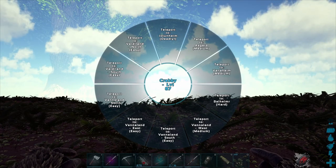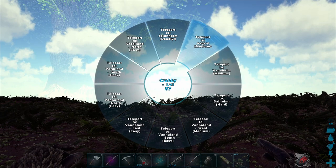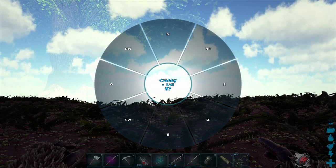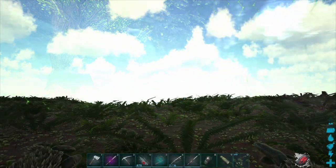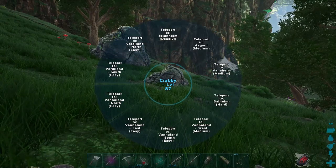You can also hold down R to use this to travel to the other realms. You've got Asgard here, Jotunheim which is very cold, and Vanaheim here. Let's teleport to Vanaheim. And once you are in the realms, you can use this to teleport back to the main island.